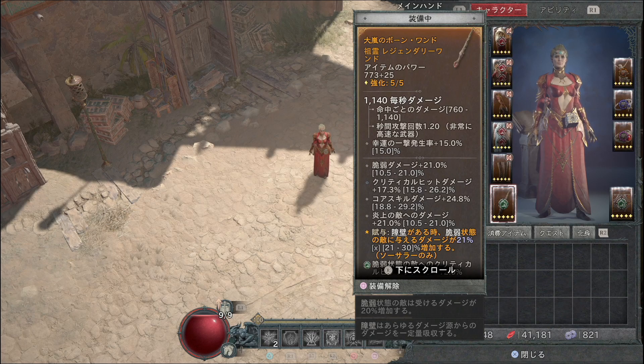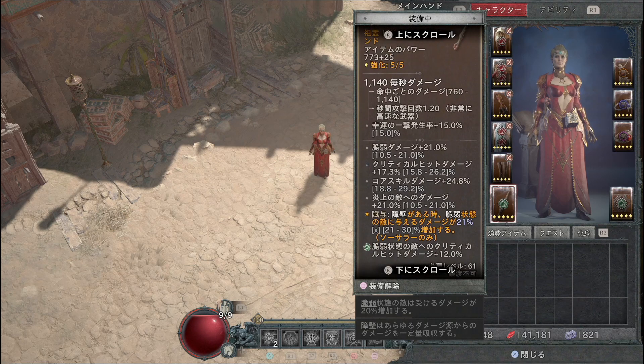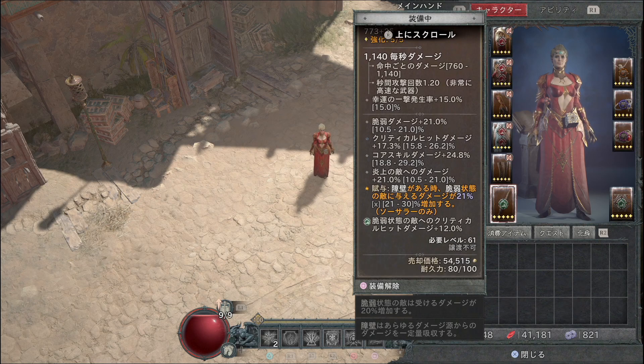武器（ワンド）には幸運の一撃の発生確率を上げることが基本です。乗っていてほしい特性は脆弱ダメージ、クリティカルヒットダメージ、コアスキルダメージです。炎上の敵へのダメージプラスも乗りますが、炎上していること自体が大事なのであまり効果は高くありません。